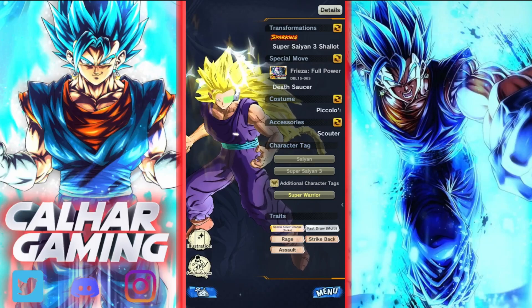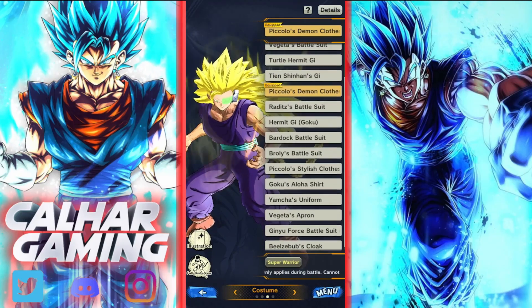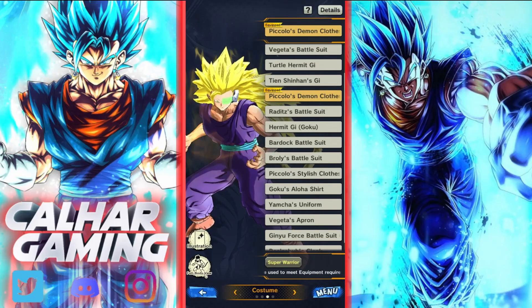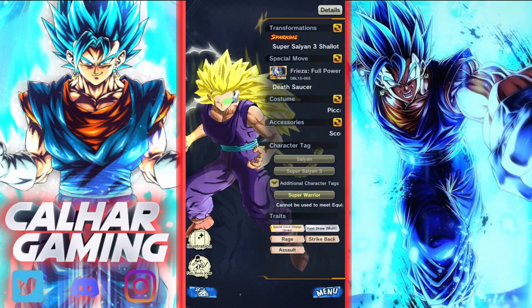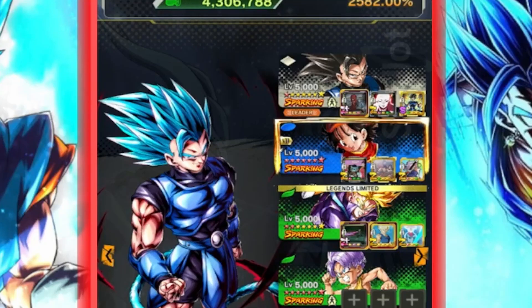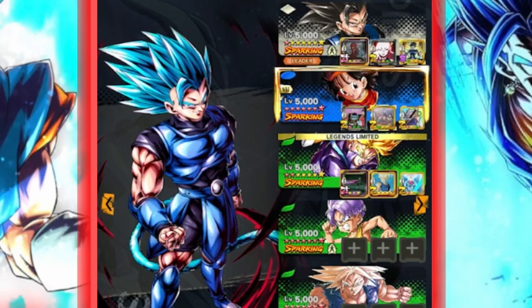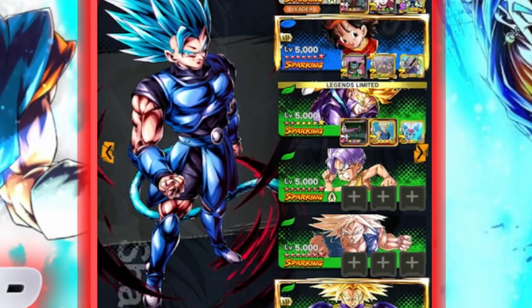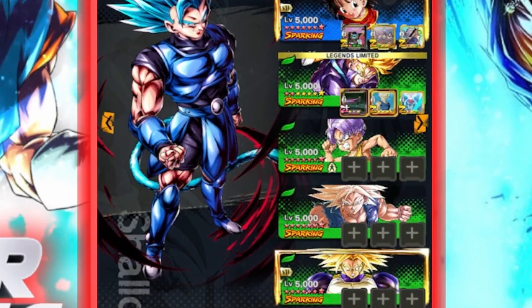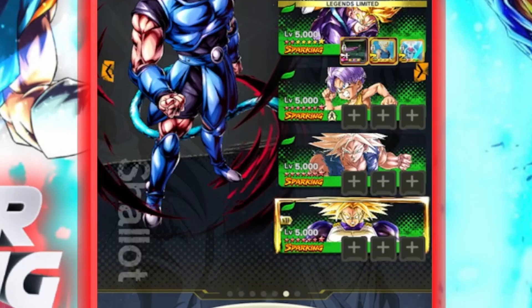A really good character to use is Shallot, because you can change his costumes and give him extra tags. Everyone should have Shallot by this point since you get him free at the start. For Team 1, Shallot using the Super Warrior costume covers Super Warrior and going Super Saiyan Blue hits God Ki. He's also Game Originals and Saiyan. Pan covers GT, Hybrid Saiyan, and Son Family. Future Trunks covers Vegeta Clan, Future, and Hybrid Saiyan.